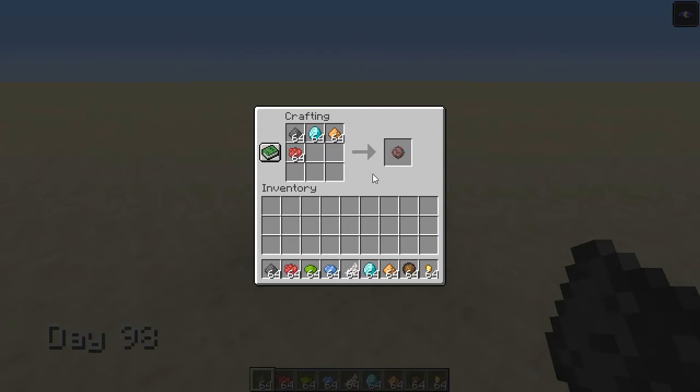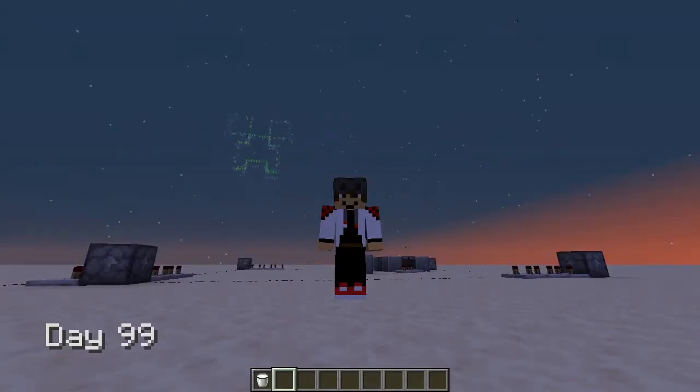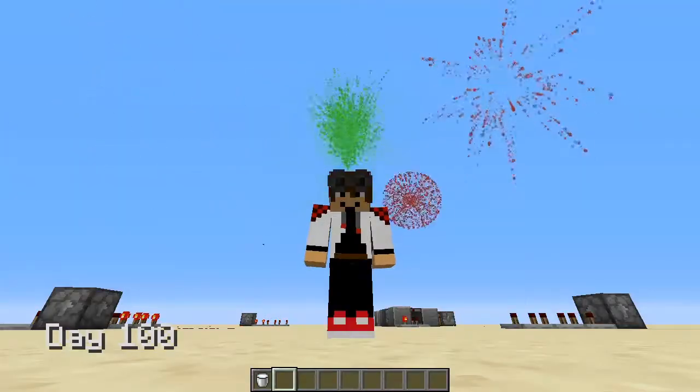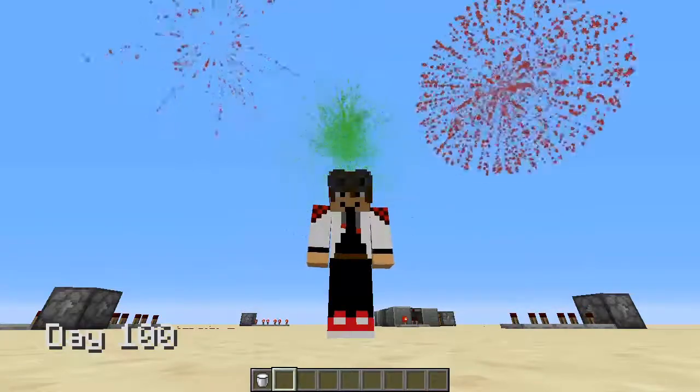I spent days 98 and 99 crafting fireworks and setting up a fireworks show for the last day. I started the fireworks show as the sun set at day 99. And here we go — day 100. 100 days of redstone contraptions.